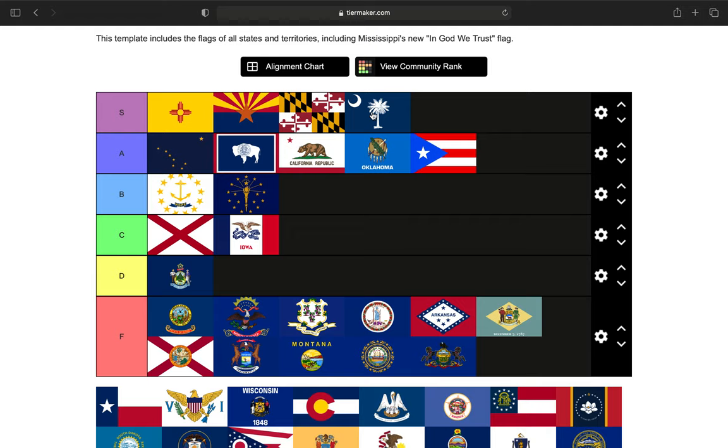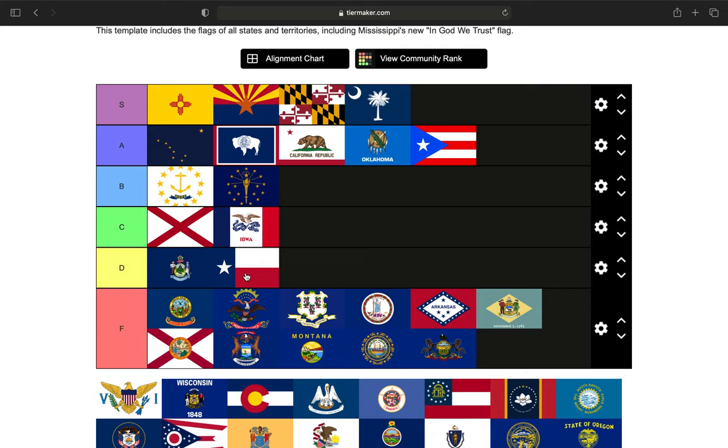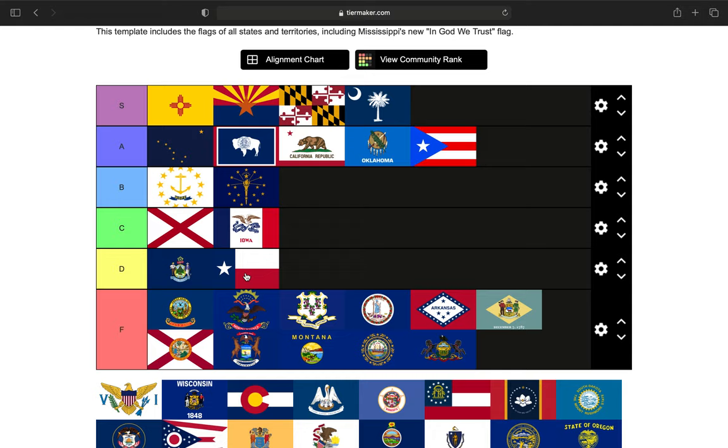Next up is the state of Texas, and I'm probably going to trigger some Texans on this, so I apologize. The Lone Star flag served as a national flag when the Republic of Texas was around. I'm just not a fan of it. I'm sorry, Texans — I'm not giving it an F tier, but it's just a D tier. Just not a fan of it.